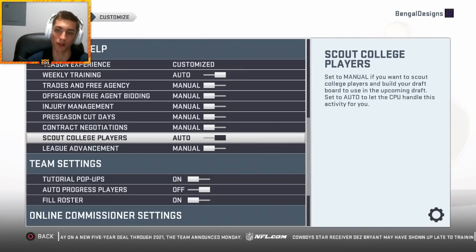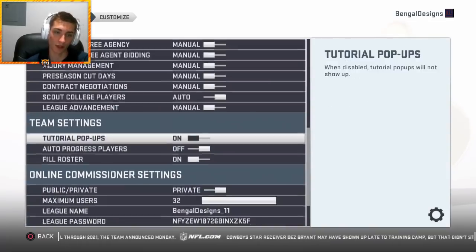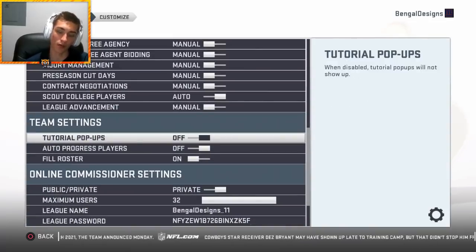I'm not going to go week by week for the sake of time and scout players every week. I'll do auto through the season and then take it over in the offseason — I'll change it to manual and scout in the offseason. You still get a ton of scouting points and you can still find the players you want. The CPU does an okay job of scouting the positions that you need. League advancement you're going to handle yourself. Tutorial pop-ups off — I know how to scout, it's been the same for years.